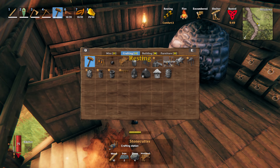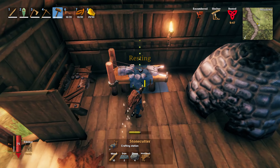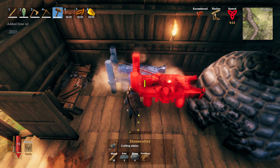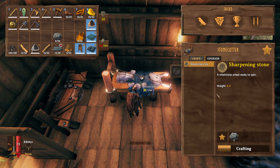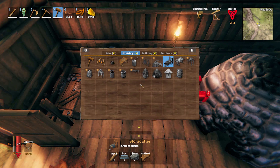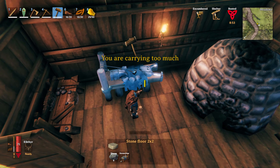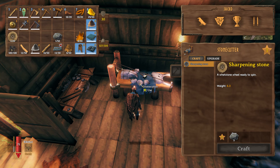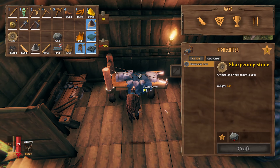Before I forget and use up all our iron, I want to make this thing — it's bigger than I thought. I'll just throw it down there. I don't know exactly what it does but it's only five stone. I can make a grinding wheel now. I'm actually going to tear down this whole building and rebuild it out of stone, though I'm not sure if I'll do that this episode.